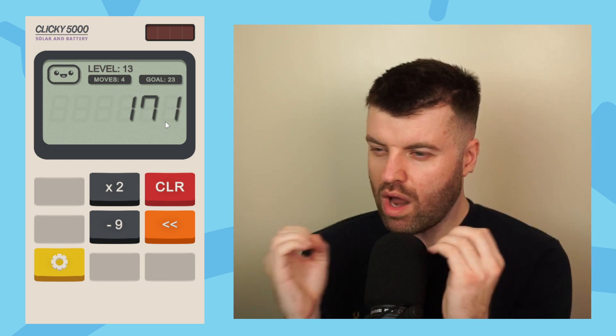I'm going to put the next puzzle up on the screen right here. We start on 171, we've got a goal of 23, and you've got four moves to get there. You can multiply by two, subtract nine, and take off the last digit. If any of you can solve this correctly in four moves and write it down in the comments below, I will pin the first correct comment I see.